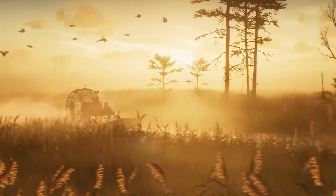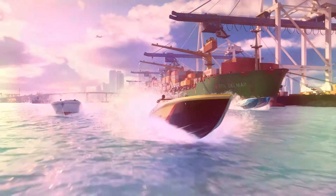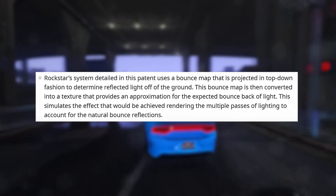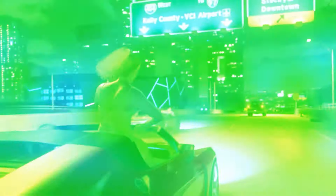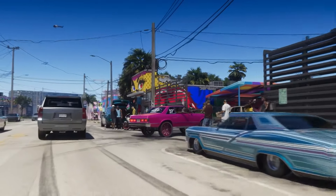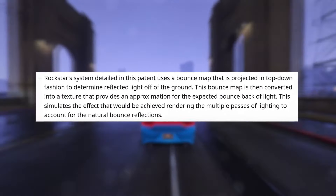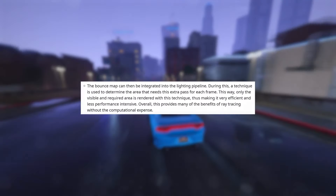To address these challenges, Rockstar has patented new systems. Ambient occlusion is a graphics technique utilized in multiple forms to determine how light and shading are displayed on an object. It can lead to darkened areas, enhanced contrast, and improved surfaces. This patent's ambient occlusion system offers special advantages — determined by either preset or randomized assets based on developer discretion, the lighting can greatly enhance world-building to make certain areas stand out, akin to a real-life setting.